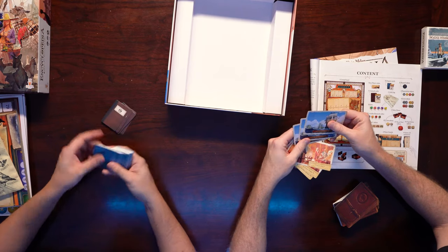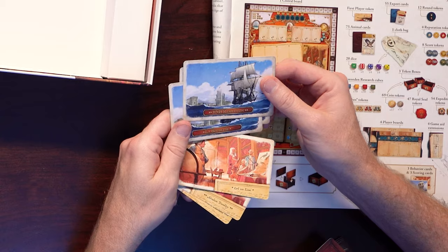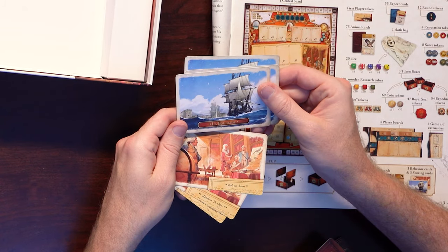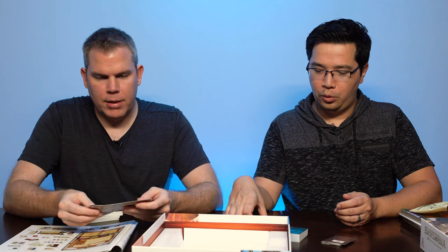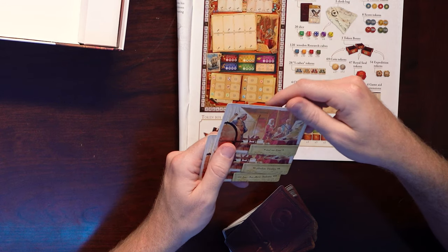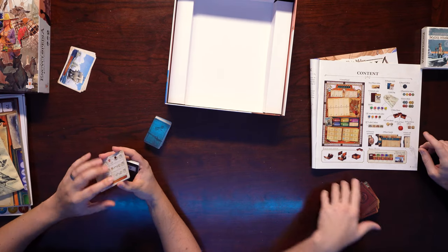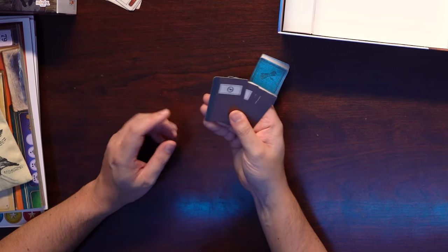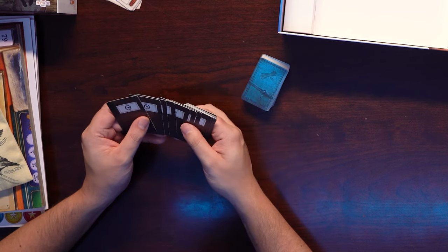Three boats: L'Astrolabe, HMS Resolution, and La Boudéuse — it's probably French, I'm probably butchering that. Abraham Tremblay, Louis Jean-Marie Demberton, and Carol von Lemay — they all have different abilities. There's only — oh, these are for solo mode. So these three cards and those three cards, plus 15 continent cards, are for solo mode.